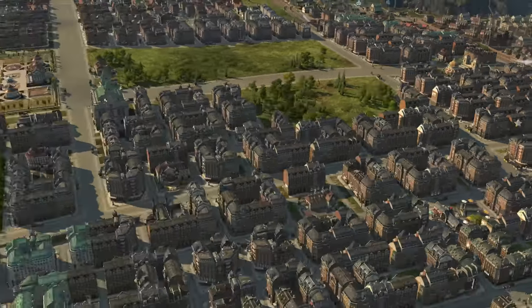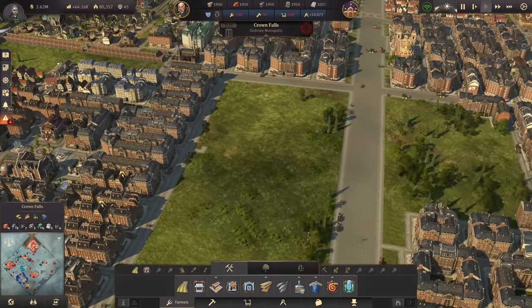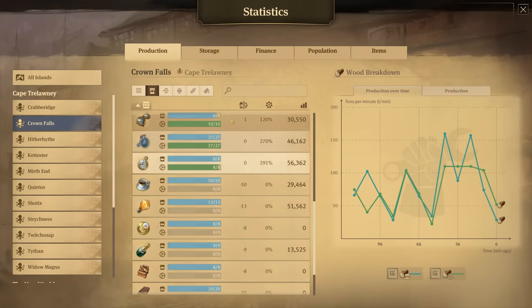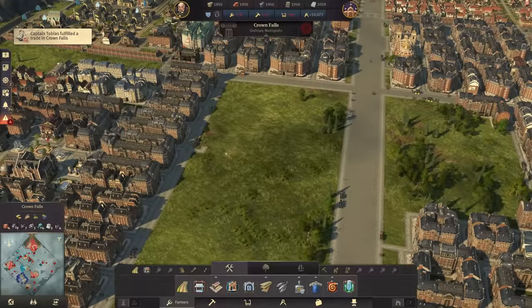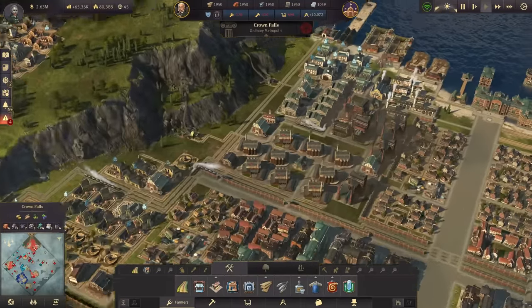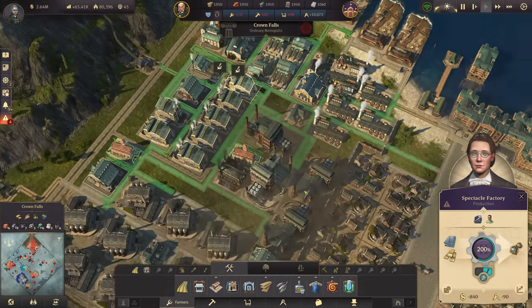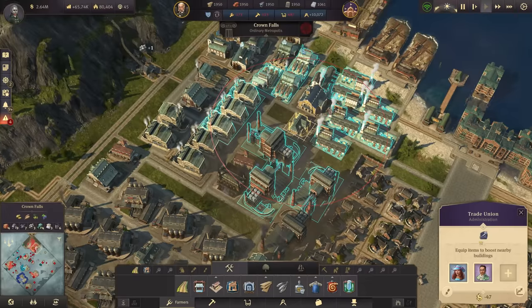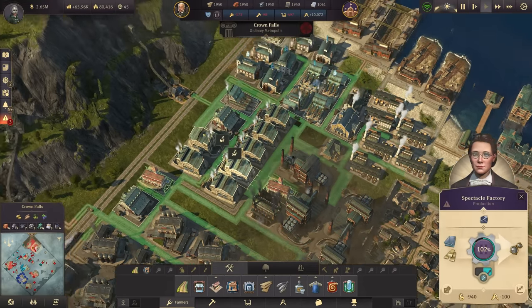I'd like to quickly check Crown Falls. In our main capital we have a bit of a problem I've noticed with all the upgrading to Investors — the goods demand is increasing. Spectacles is a bit low, pocket watches is only equal, and the same goes with penny farthings. We need to proactively work here and look at our total consumption. We're already boosting the spectacle factories — there's the trade union. Do we have another boost? Not really — we could boost by workforce.